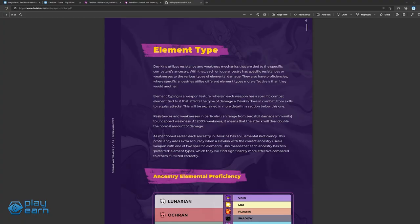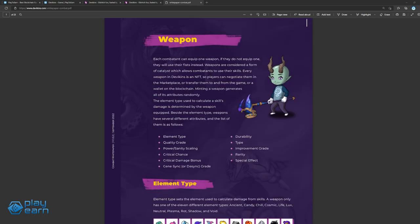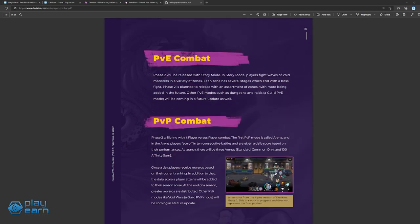Devikins also have elements that come into play, providing damage bonuses depending on the enemy's element. A few examples are Void, Lux, Plasma, Shadow, and Cosmic. Devikins can also equip one weapon to further improve their combat prowess and provide additional skills — weapons are also NFTs. The game will have a PvE story mode where players fight waves of void monsters in stages, and a PvP arena mode where players can climb the ladder for a chance at end-of-season rewards.